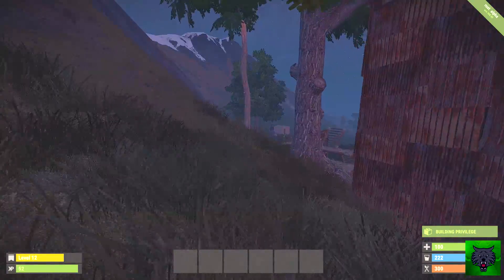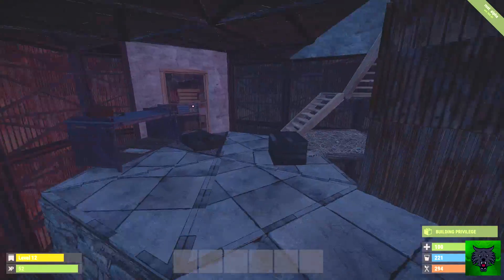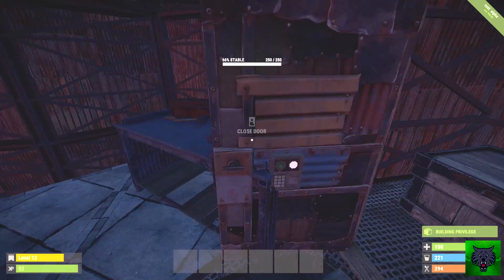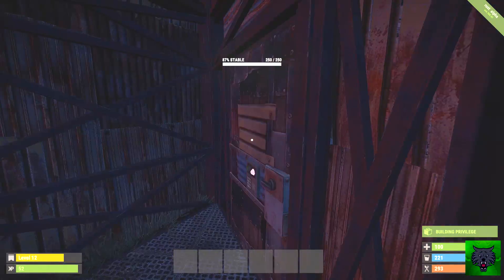Looks like another raid tower has been put up out the back. That's like the third one. The vault room hasn't been broken into. Still got my Boltian Thompson. Let's go up and have a look at the cave base and see if that's been improved as well.